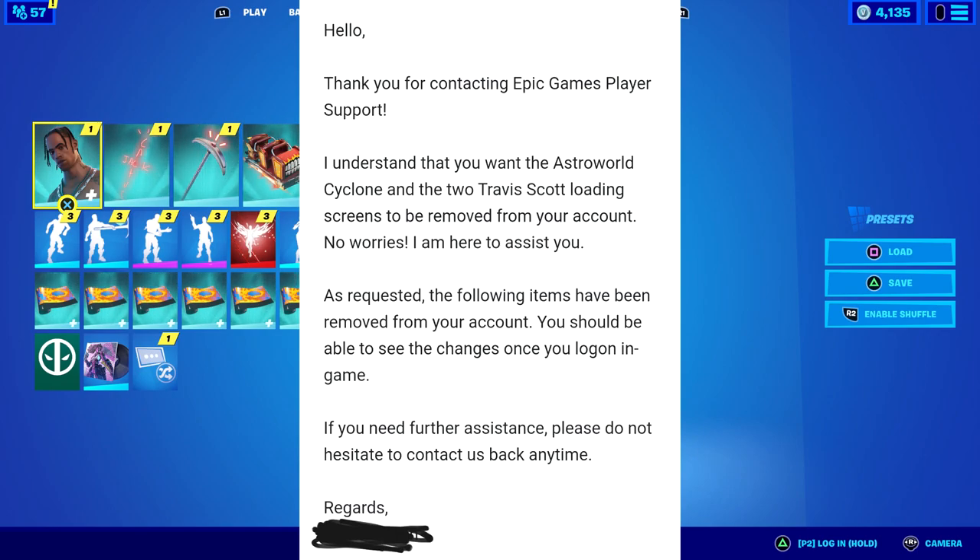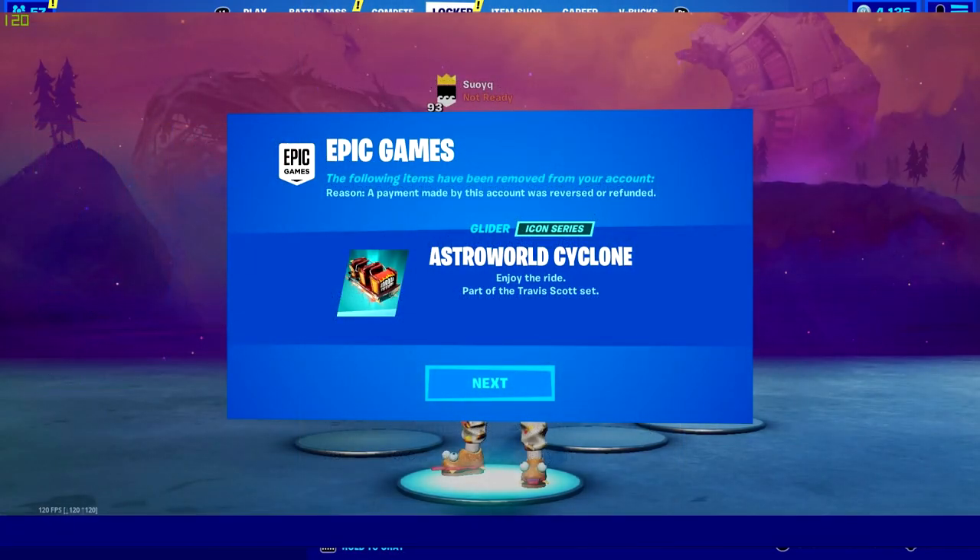Epic's support response read: 'I understand that you want the Astroworld Cyclone and the two Travis Scott loading screens to be removed from your account. No worries, I am here to assist you. As requested, the following items have been removed from your account. You should be able to see the changes once you log in-game.' When she logged in, it said: 'The following items have been removed from your account. Reason: A payment made by this account was reversed or refunded.'